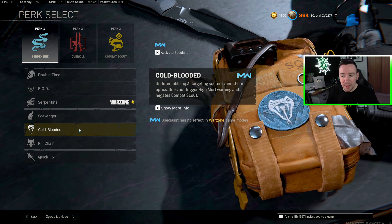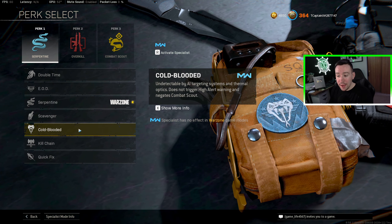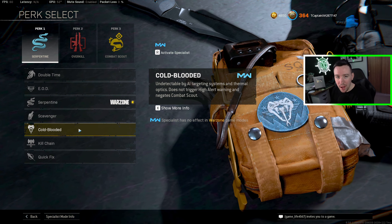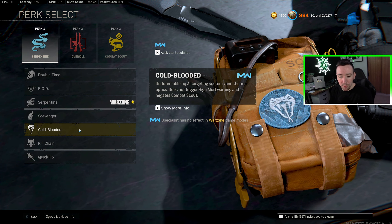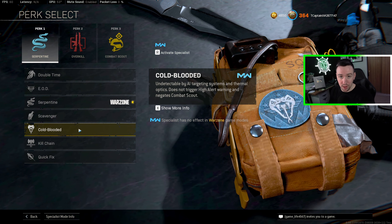Cold Blooded is a very interesting perk because it basically just counters other perks. It counters Combat Scout and High Alert — Combat Scout is one of the best perk threes. I think Cold Blooded is best on Caldera just because of how much more prevalent Combat Scout is there. It seems like on Rebirth it's a little bit more of a mixture of perk threes. So if you're a big Caldera player, definitely recommend Cold Blooded, unless you're that very mobile player where Serpentine is probably your better option.